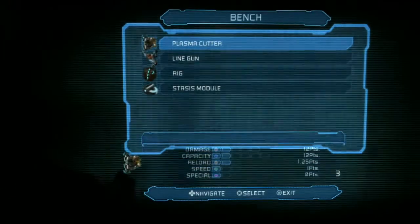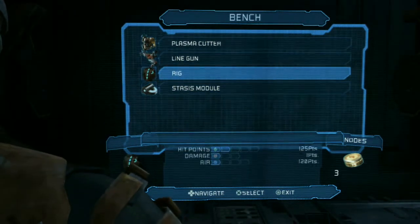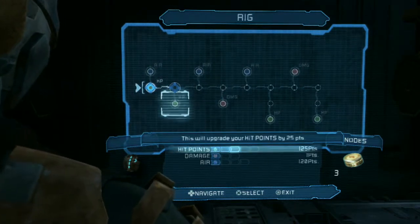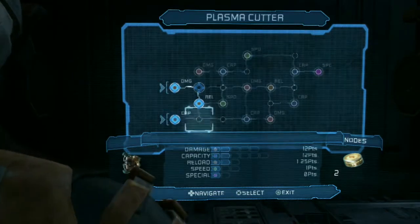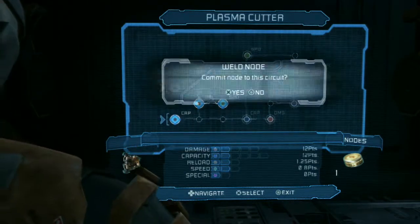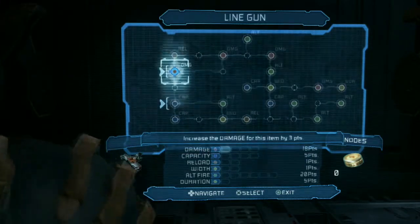Hey guys, how's it going? Welcome to episode 11 of Let's Play Dead Space 2. We're just looking at the line gun rig, seeing what we can do. I reckon I'll work on the rig to get more HP, then get a plasma cutter speed. Let's see if we can do something else with the line gun. I'll get damage on the caribou stasis.